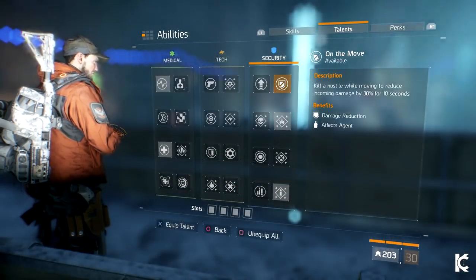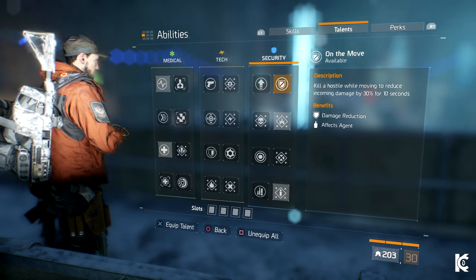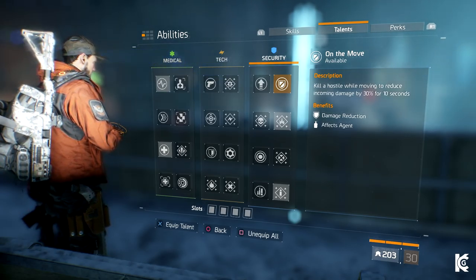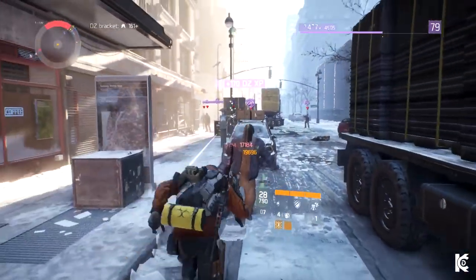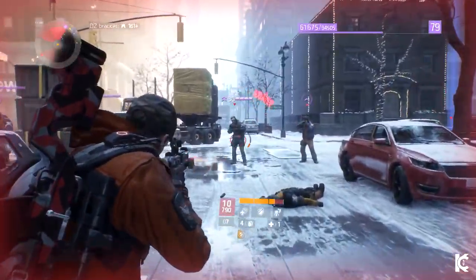My final option is sometimes the talent On the Move. Killing a hostile while moving with this talent active will reduce incoming damage by 30% for 10 seconds. I like to use this when in a squad with friends, or if I'm playing solo and farming NPCs. It allows you to keep on the move without the need to wait until you heal, making you more time efficient.